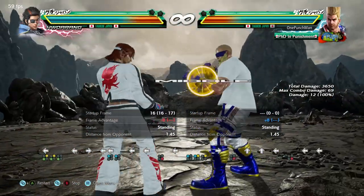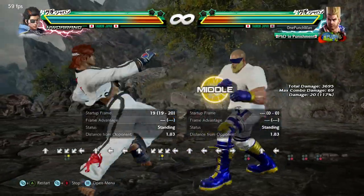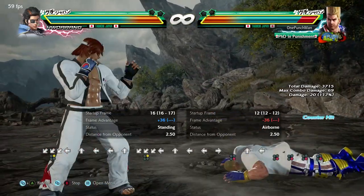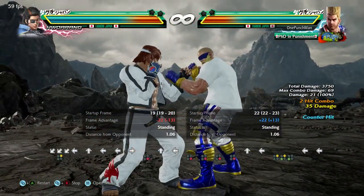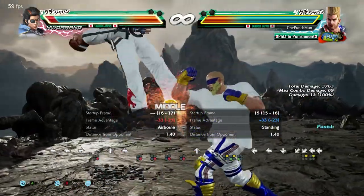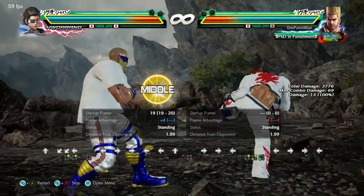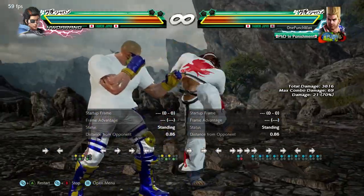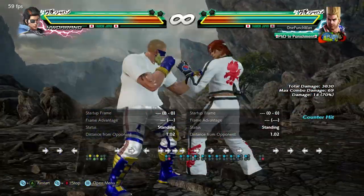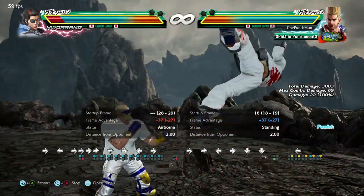There is a mid kick also. Forward 1 plus 4 works here. 4 does not work here, but 2 3 works, and can be side stepped to launch also. Can go for flying kicks also. You can interrupt him with forward 1 plus 4, 2 3, and 4, but that will catch him in the air and will not do damage, so side walk is best here.